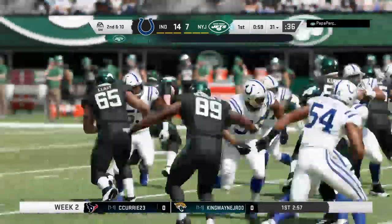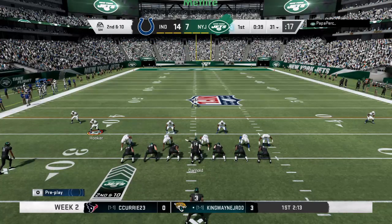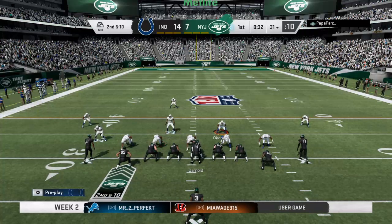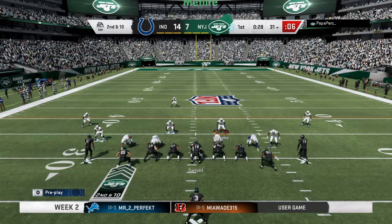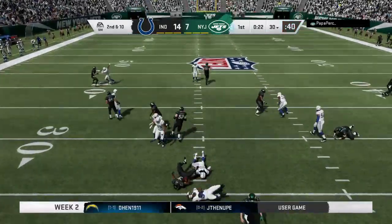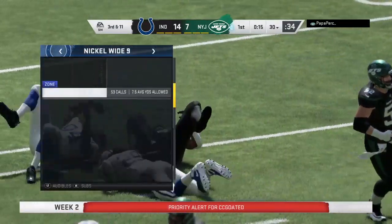Turning it over and letting the other team take it down and score can be a deflator for a football team — now it's up to the offense to pick things back up. On second down it's Bell, and the reinforcements come in as they're going to stop him behind the line. It'll go as a loss of a yard, setting up third down.